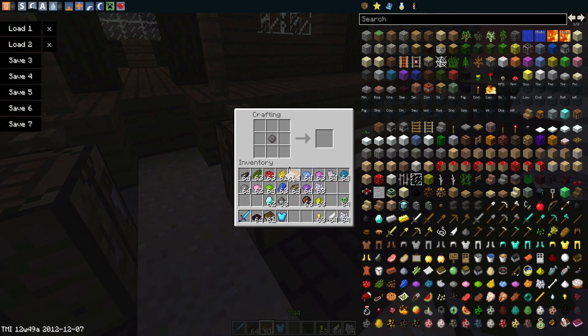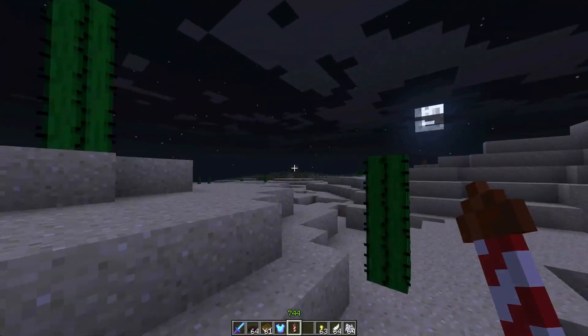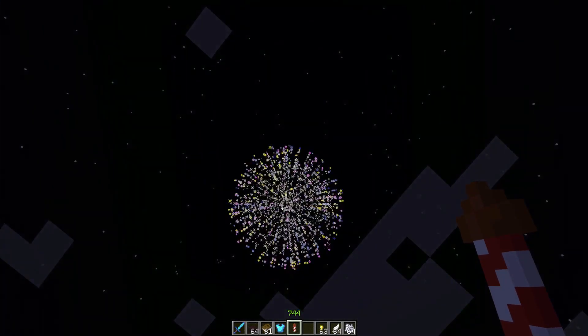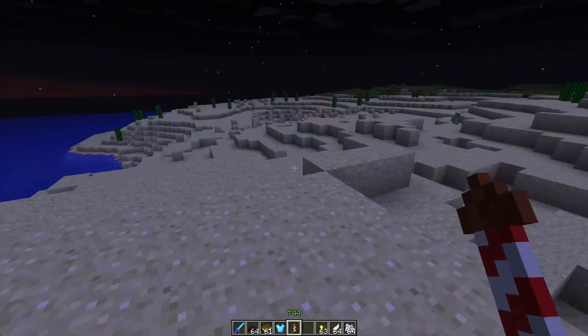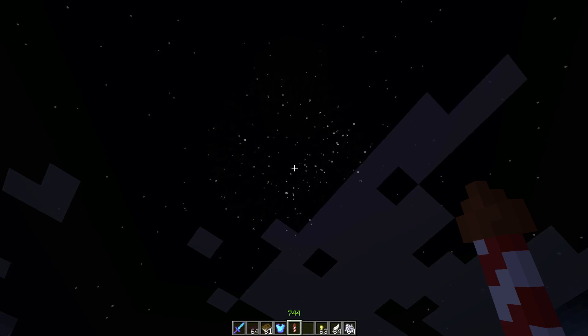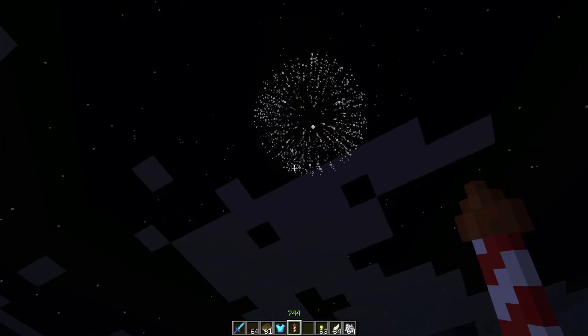We're going to grab our paper, our gunpowder, and then grab our firework rocket. And because it's night we'll just go up here and place it down. As you can see it has the colours, it faded to white, it had the big massive ball, the twinkle, and the trail. Look at that — absolutely wonderful.